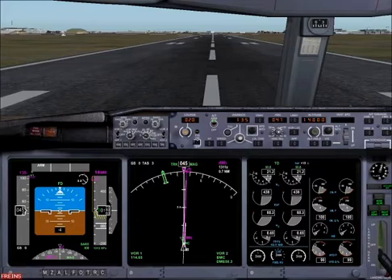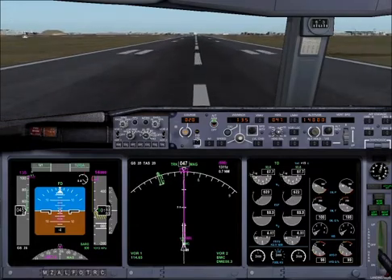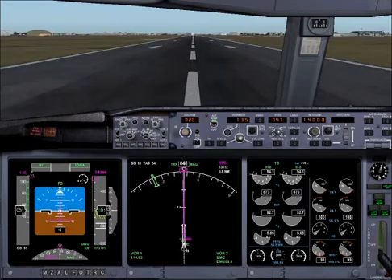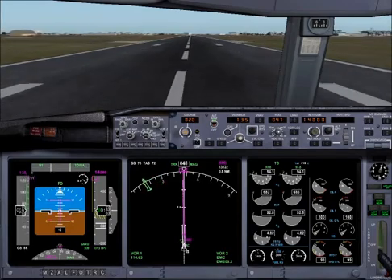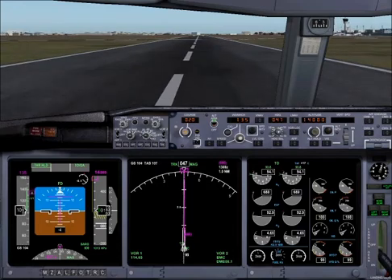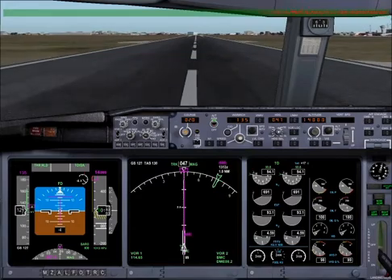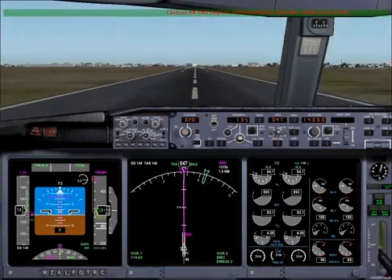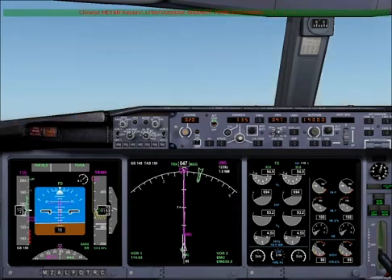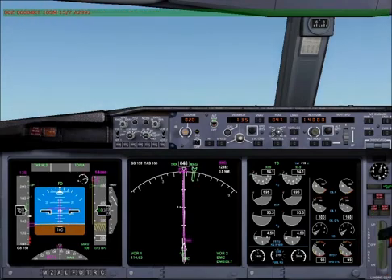Here we go. Stabilized. Check thrust. Check thrust — take-off thrust set. 80 knots, checked. V1. Rotate. Positive rate — gear up. Gear up.